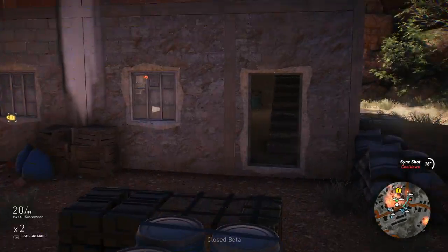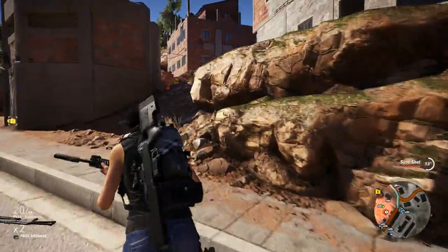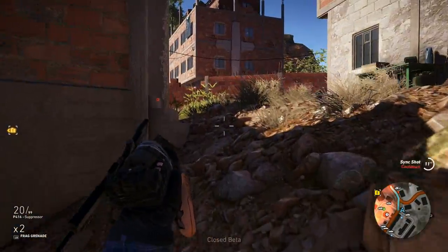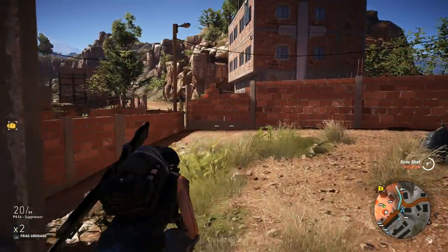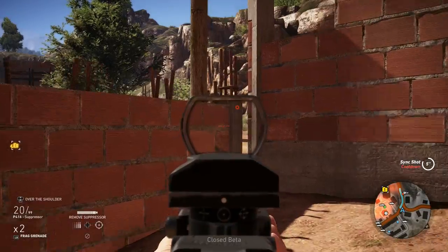Let's get the drone out again and make sure the building on the right is clear. We're inside the building. We want to get a vantage point, because we've got a sniper now, and so we can take out as many of these guys as we can without getting spotted.